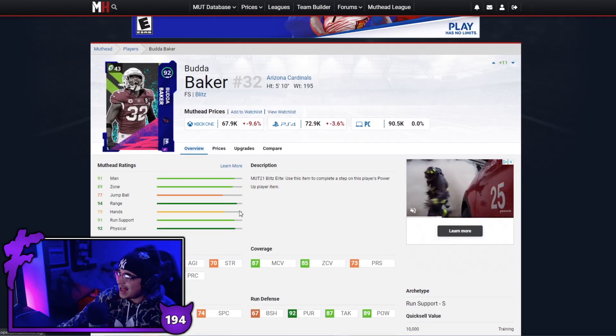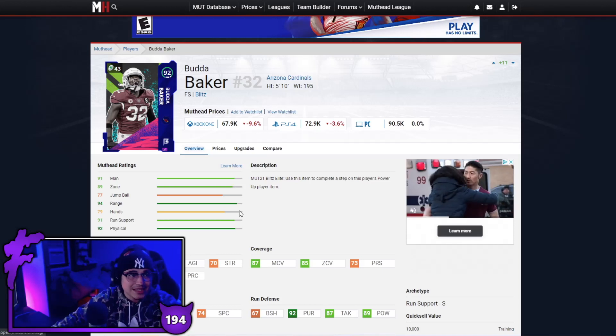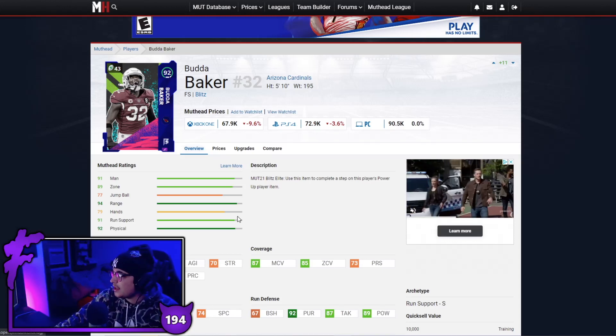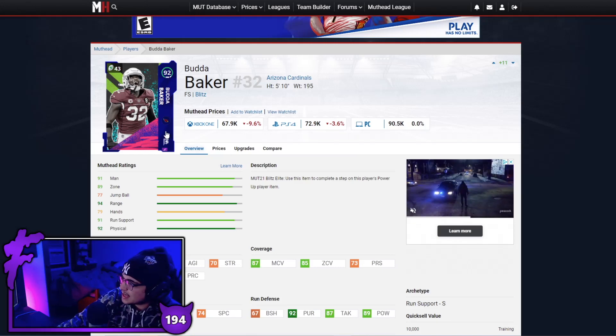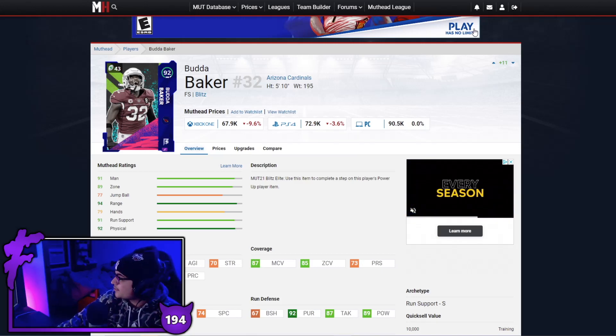Now we've got Budda Baker — 91 speed, 92 acceleration, good man, good zone, good pursuit. You could argue he's better than Cliff Harris. I value both these cards basically the same — both are great cards.